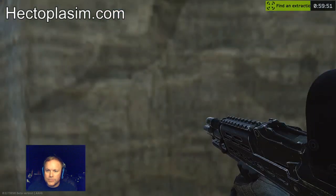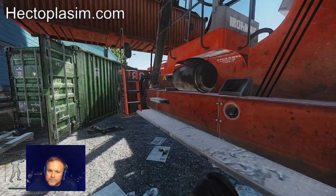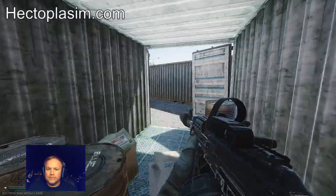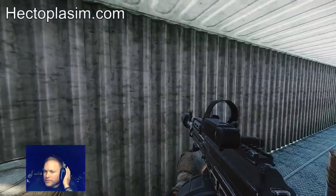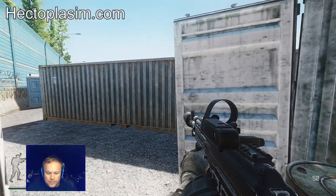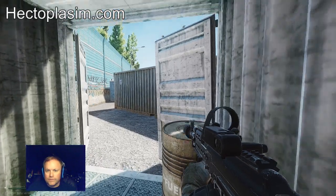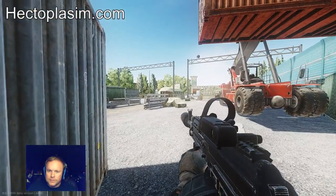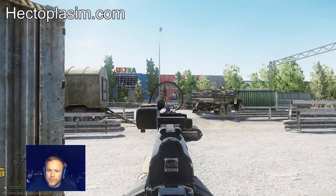I need to figure out where I'm at. This is an area where I've run into a lot of scavs, so I need to be careful. We're on the west end of the map. I'm not really looking for loot, but if something throws itself in my face I'll grab it. I'm loaded for bear with my drum magazine. Being on the west side, I need to go for the ultra and enter the parking garage.